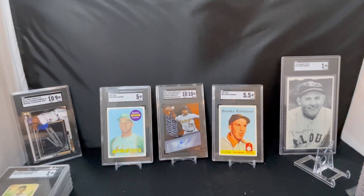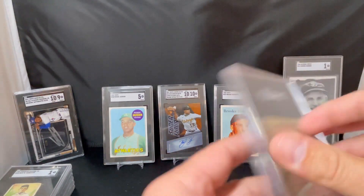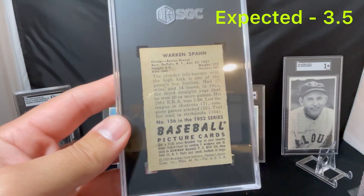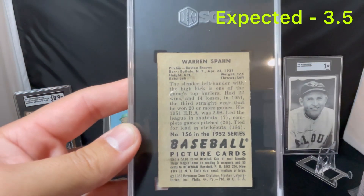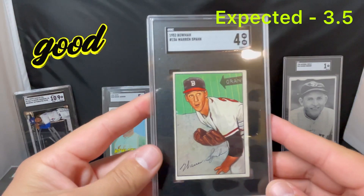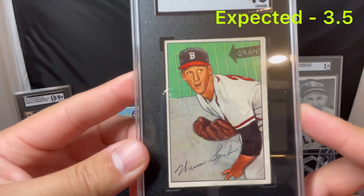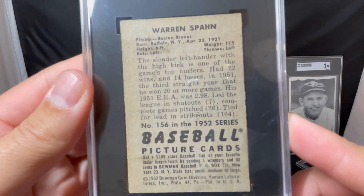I'm still thinking about those two cards that are in slabs in here that they wouldn't assign an auto grade to — still wondering what the deal is with those. Next, Warren Spahn — this is 1952. I said a 3.5 on this one. Pretty good shape but you can see there's some wax and stuff, so not perfect by any means. I was hoping for a 3.5, and came back a 4 — the centering was what was concerning me there, but the card looked pretty good otherwise. So I'm pleased with the 4 on that one — did a little better than we thought.